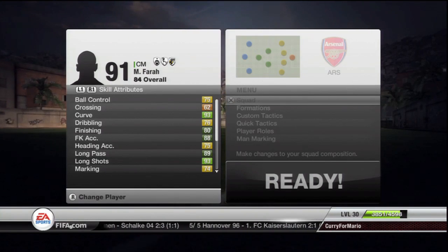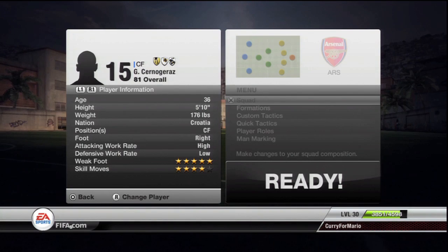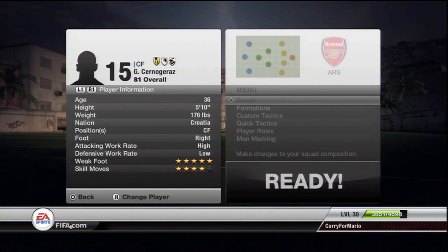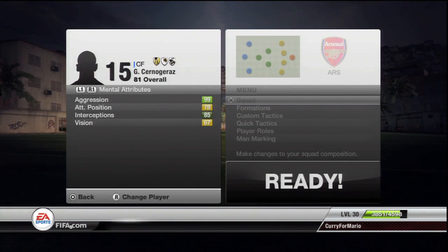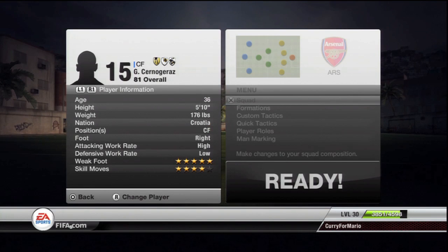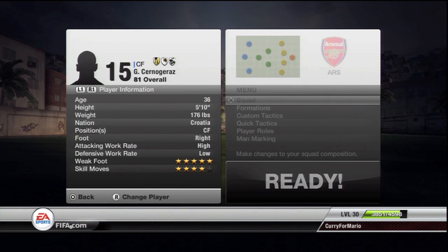Finally in the striker role we have Kanogoraz. You're probably going, 'who the hell is Kanogoraz?' Well, this guy got the gold medal in shooting. This five-foot-ten Croatian can blast it in from anywhere. Five-star weak foot, 99 strength, 99 aggression, 99 long shots, 99 heading — all that good stuff. But his pace lacks a little bit, which is why he's not that great of a player overall.